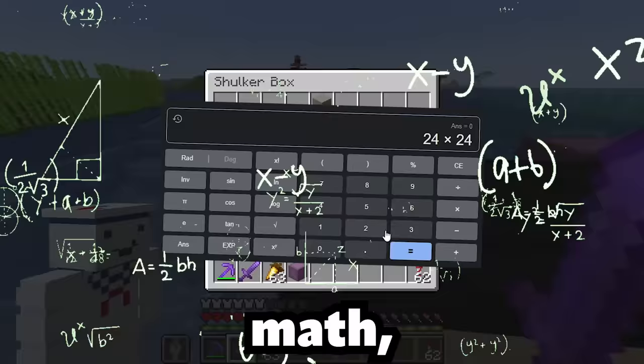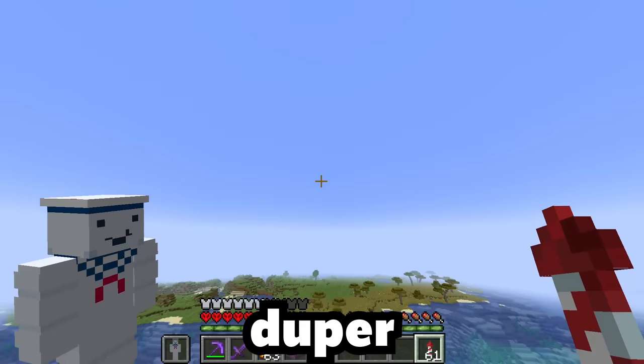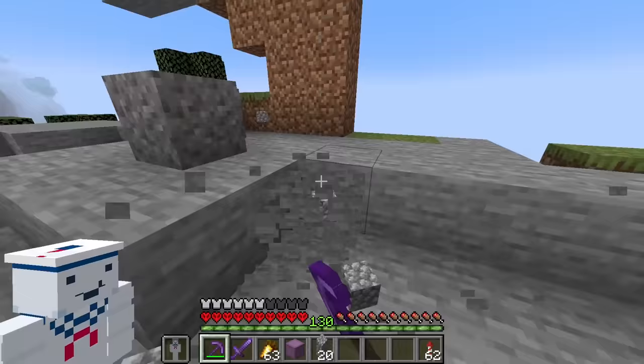I want to make the actual board out of white and black concrete, but I don't have any. After doing some quick math, I figured out I would need almost 40,000 pieces of concrete. I'm not making all that. Luckily, we could make a concrete duper that will do all the hard work for us. But first, we need some materials.